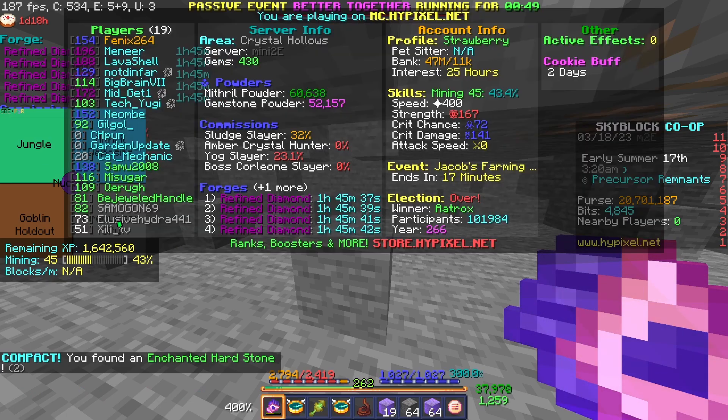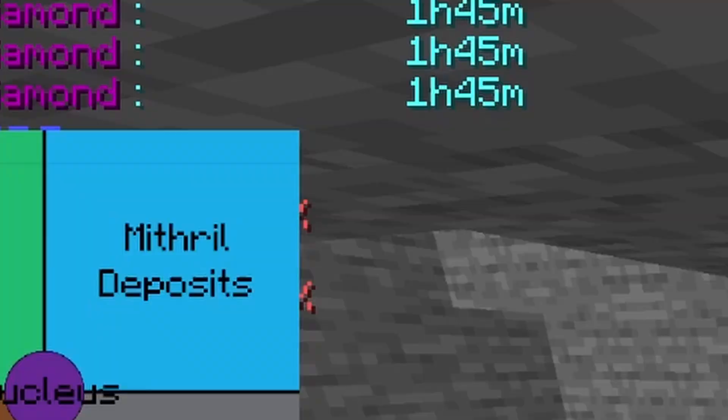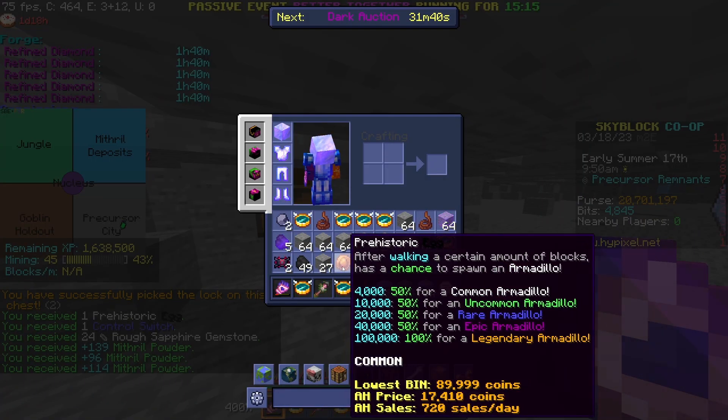Wait, are you in my lobby? Why does this say you're level zero ironman? Haha, level zero — zoom in on that, I'm going to put that in the YouTube video. Imagine being level zero, couldn't be me. Wait, why do I have less — random prehistoric egg, can I get that from mining?